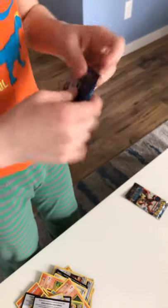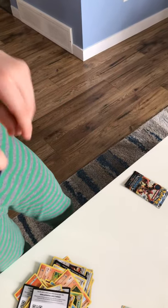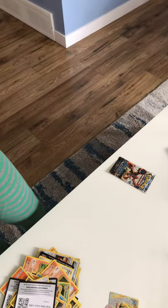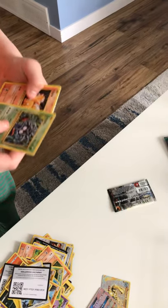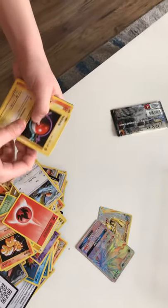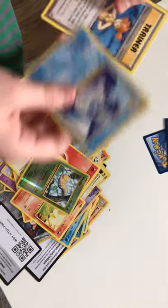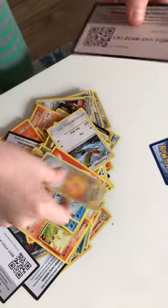Now I'm going to open our third Evolutions pack. I wonder if we're going to get anything good. Since we haven't got anything good yet from the Beware pack, I have a feeling the Steam Siege pack is going to get us something really good. A Tangela, a Vulpix, a Fire Energy, a Voltorb, Charmander, Charmander, a Reverse Holo Weedle, a Dewgong, Misty's Determination, Poliwhirl, and a Revive.